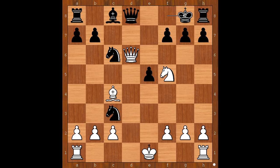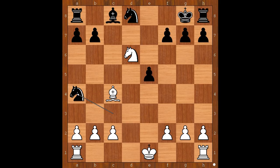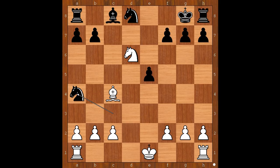King to g8, queen takes queen check, knight takes on d8, knight to d6, knight to a4, castling queen side, bishop to e6, bishop takes on e6, knight takes on e6. And again, black is a piece up and the player with the black pieces is winning. So white would have no hope.